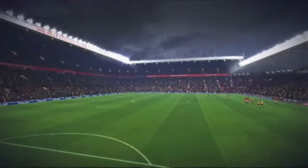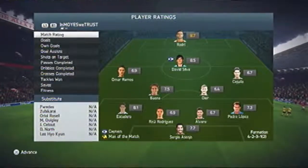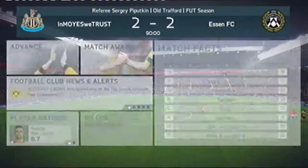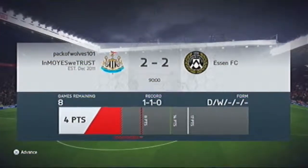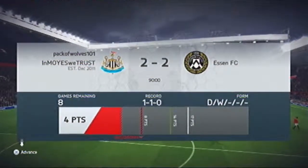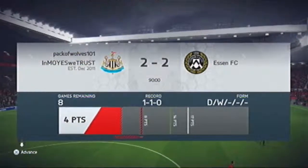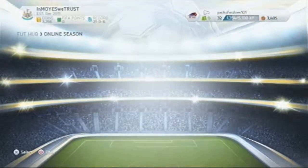No more action happened throughout the episode, so it finishes 2-2. We still do get the upgrade. So our new striker Burrell will be coming into the squad. Hopefully he is really good. We've got up to 4 points now. We need 17 points to win the division, and hopefully we will win the division again. With 8 games remaining, we should be able to do that. So let's go back to the Ultimate Team Squad menu and put in the new striker, Burrell.